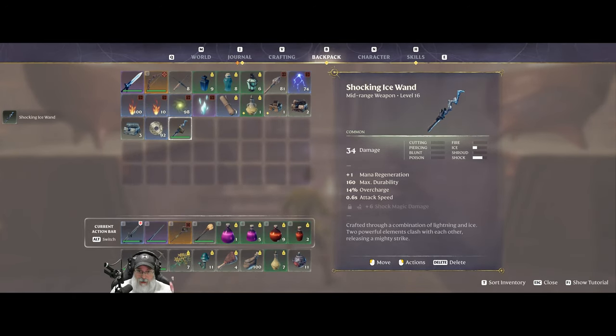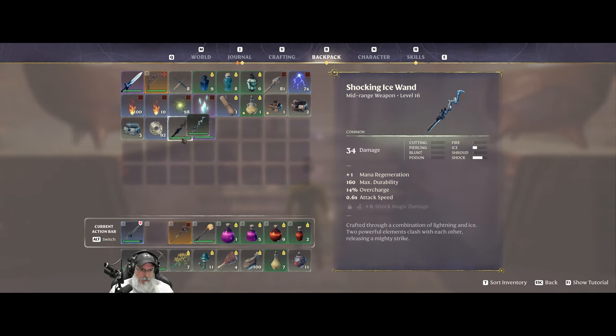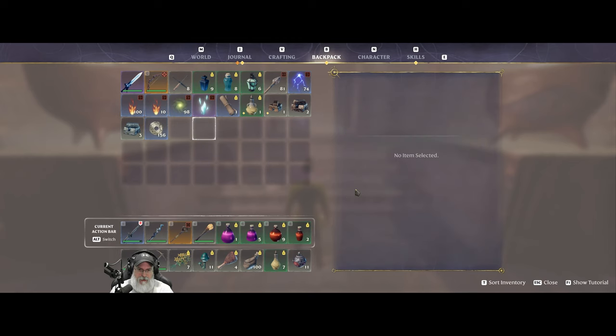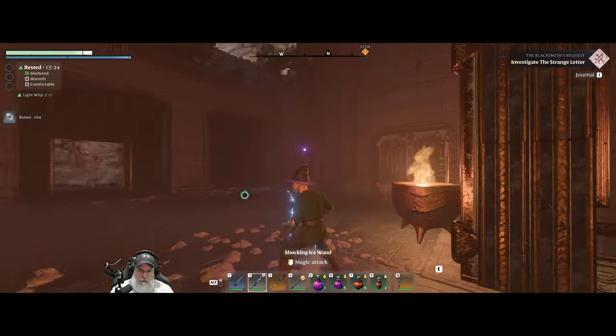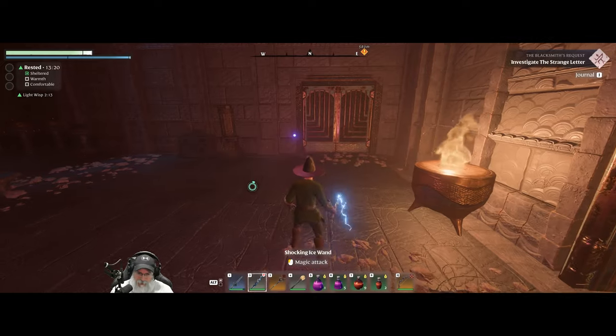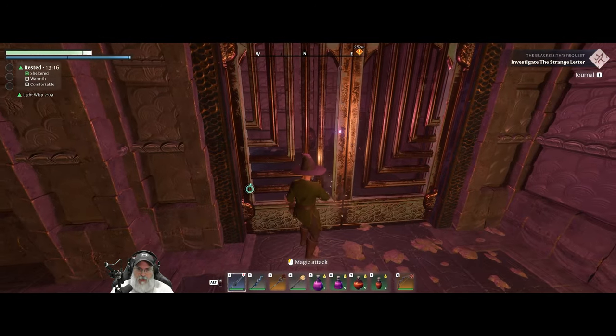We got a wand — this is a level 16 shock and ice wand. That's going to replace our frozen core wand. I'm definitely hearing some kind of bird screech sound but it's probably just ambient. That was a little upgrade — we get shock and ice. When we get back to base we'll upgrade it with runes.